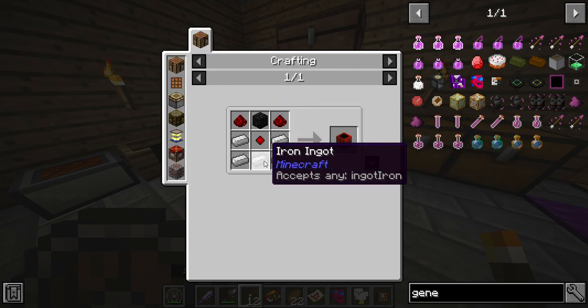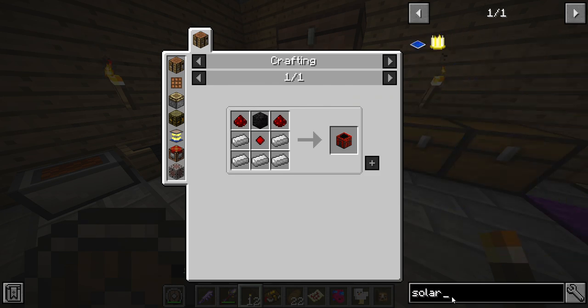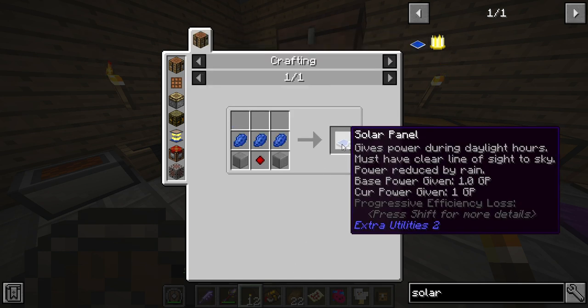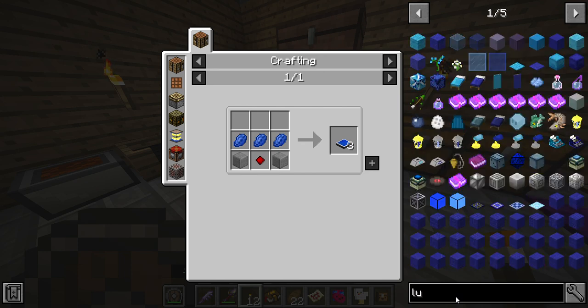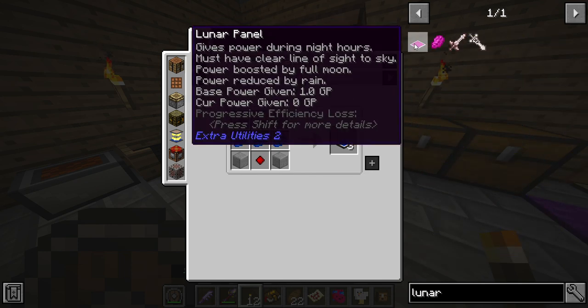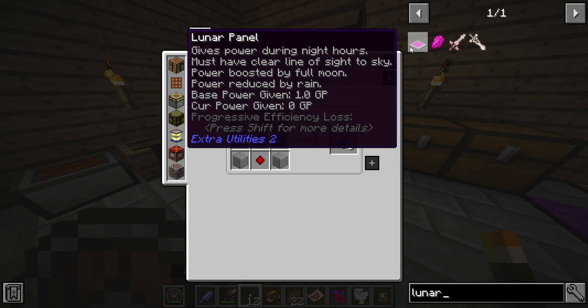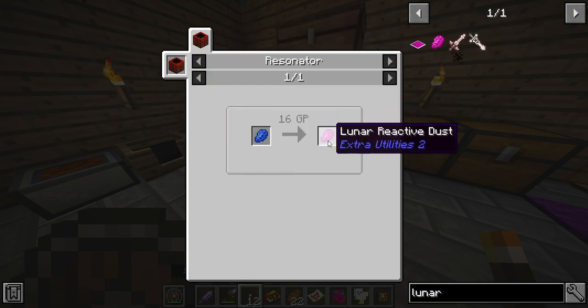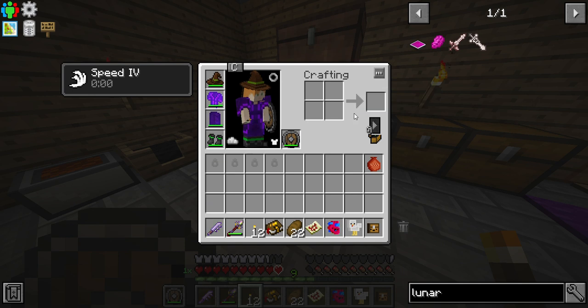I could make a resonator from polished stone and a block of charcoal. Looking further, solar panels might be the way to go — they put out one GP during the day, and there are also lunar panels that do one GP at night. If I did four of each I'd be getting four GP from each one, which isn't too bad. To get this I just need the resonator, so it's a possibility, but we're adventuring today.